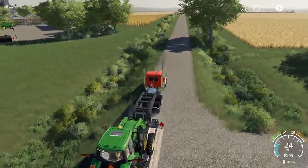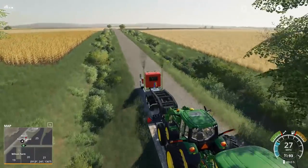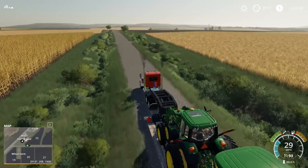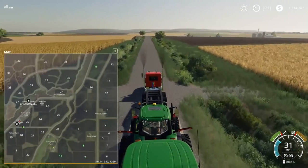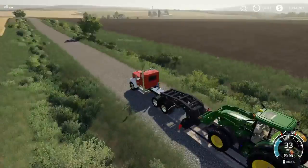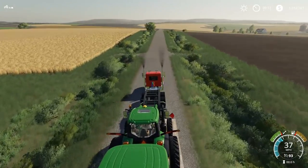Just like on the squad server or on his single player, he created a road that you could get across the map easily. So if we wanted to, we could do something like that, but I think we're good for now. So we're going to roll up here to the Kellogg Family Farm. This episode is mostly just going to be equipment hauling — me buying equipment, showing you guys the things I'm thinking about.